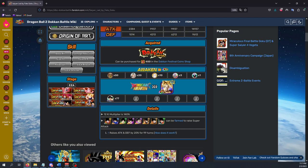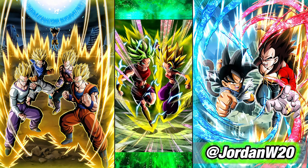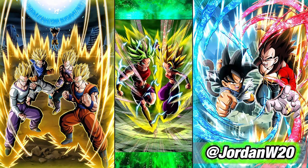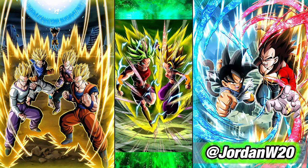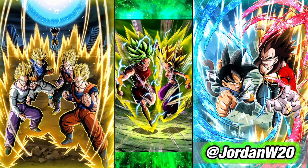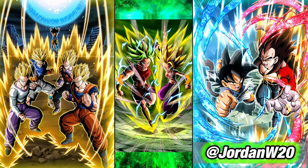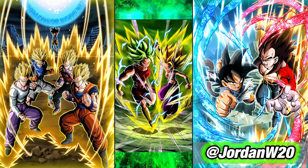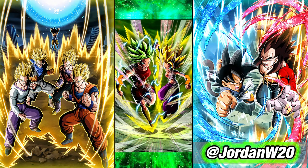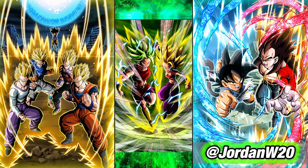For example, Kale and Caulifla as an LR duo — there is no free-to-play unit that shares the same name as them, so you'd need to use Kai's. It's still important to take every unit in your box, awaken them, and get them maxed out as much as you can — prioritizing the ones you can actually use on a team right now. But over time, you really want all these units awakened and ready to go for their eventual EZAs. If they ever decide to do a secondary EZA, your units will already be prepared.